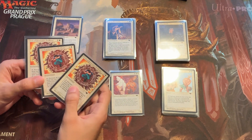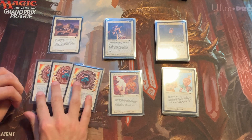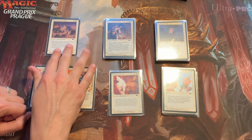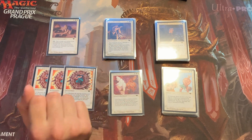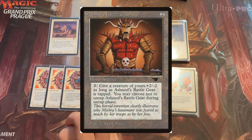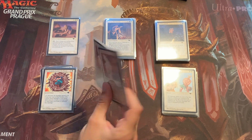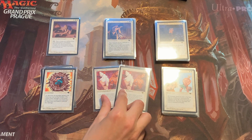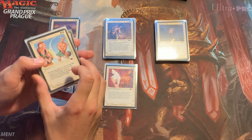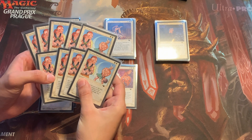These Circle of Protection: Artifacts are U3s, so I need three of those. That means three appeared on the Uncommon Print Sheet, and only one of this one since it's a U1. A U2 for example is Ashnod's Battle Gear, which appeared twice on the Uncommon Print Sheet. The Martyrs is another U3 — I only have two, so I need another one to complete the set. And Reverse Polarity I also need 12 of, and I have nine right now, so I need three more.